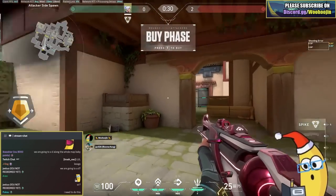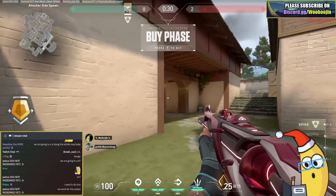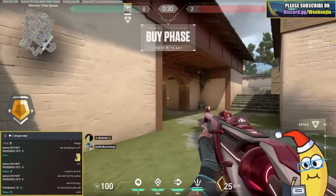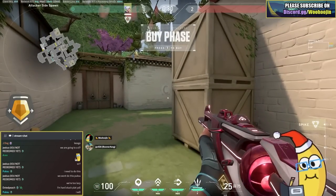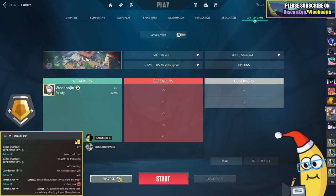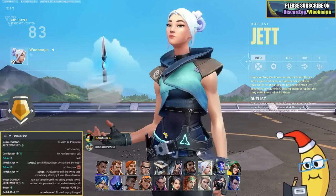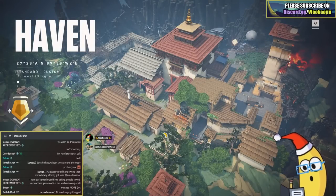Throughout the entire game I want you to try and send me a VOD this week where no matter what, your crosshair is ready for a potential peek. It doesn't have to be the right peek - maybe you're holding here and they peek over there, no big deal - but it has to be ready for a peek at all times at head height, not body height. That's your challenge in ranked. Combined with that we're going to be playing deathmatch, but focusing specifically on the way we move around the map.